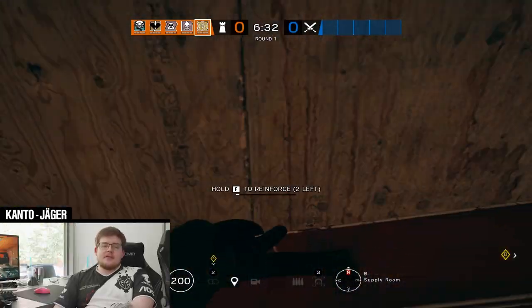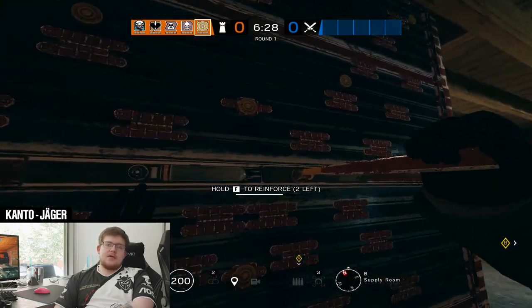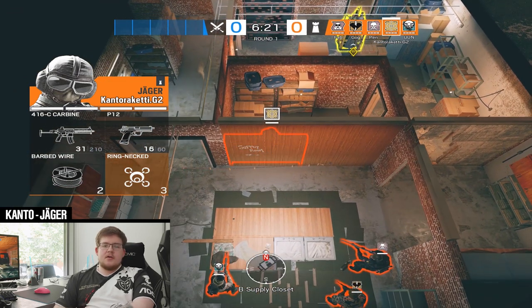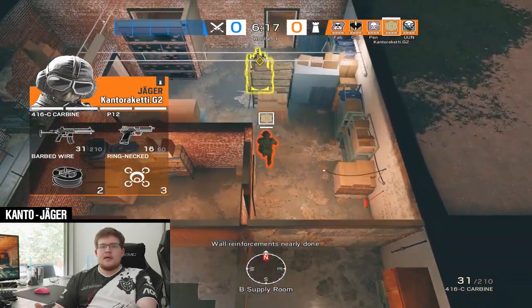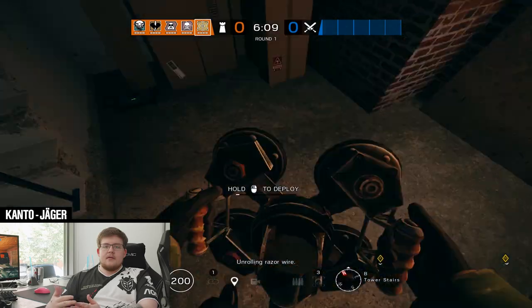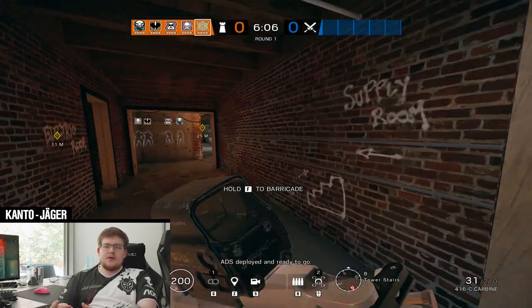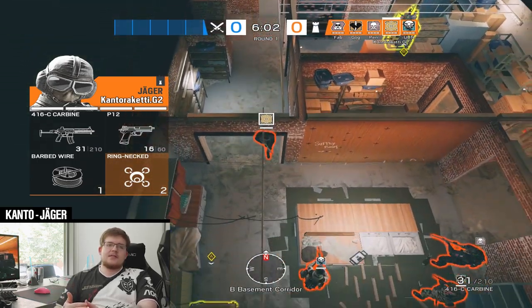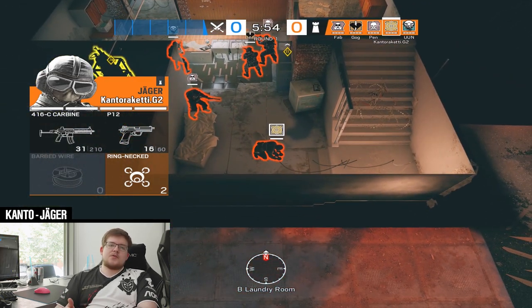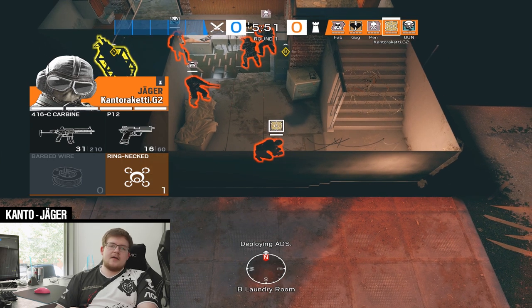In this strat I'm playing Jaeger. I start by reinforcing the hallway towards tower and the small laundry box. I place one barbed wire in red coming from blue and one barbed wire at the main stairs. All my ADS: I put two at the bottom of main stairs so Mute can play aggressive there without getting hit by flash bangs, Ying candelas, or whatever. Then I give one to Ela at the bottom of tower stairs so she doesn't get hit either. I play around B and try to help mainly Ela hold blue, and if enemies come from the lobby side I can go help Mute as well.